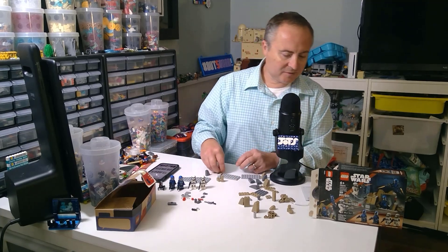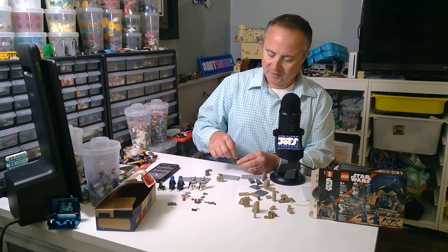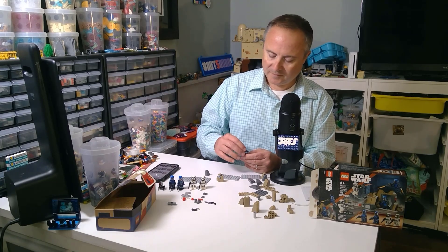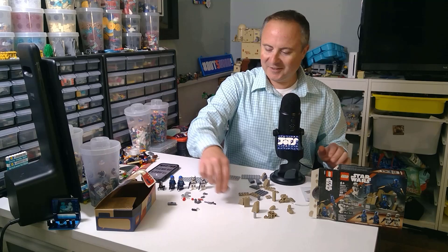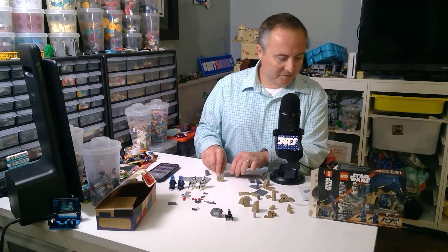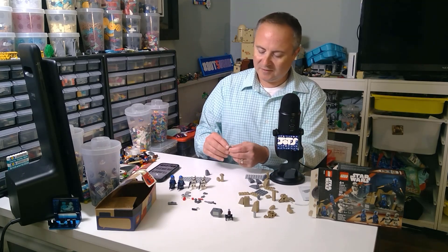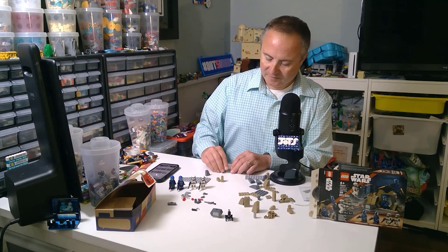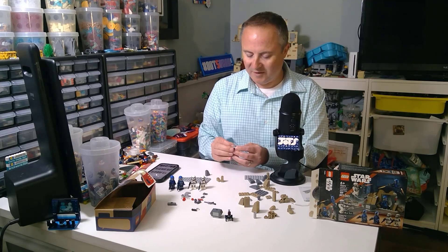We've got a box to collect thermal detonators — let's put our thermal detonators in there. They give you two printed ones. Okay, there we go — box of thermal detonators done. We got two little mini builds, this is almost like an advent calendar. Now we get to use the plates for the scene that we're building, and I do love getting these parts.